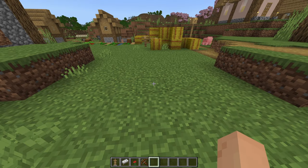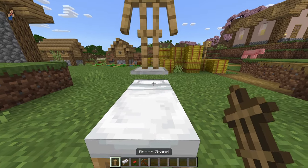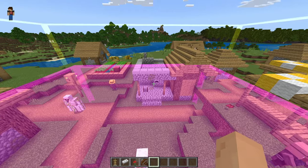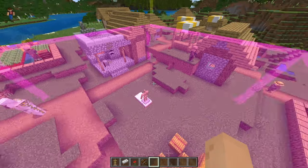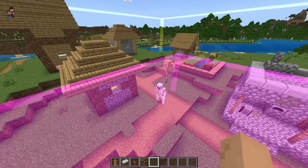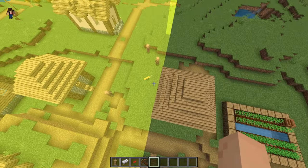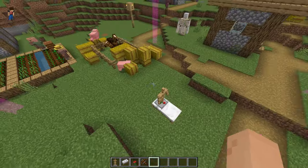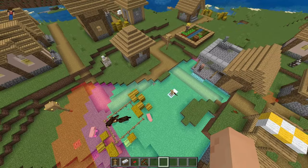Now we'll talk about villages and pillagers. The first thing you want to do is place a bed down and place an armor stand on the pillow. Then place a poppy — this will show the village's central area. The pink box shows anywhere an iron golem will be able to spawn, which is great for iron farms. The yellow box shows anywhere a raid will start, so the moment you enter that yellow box, a raid will happen.